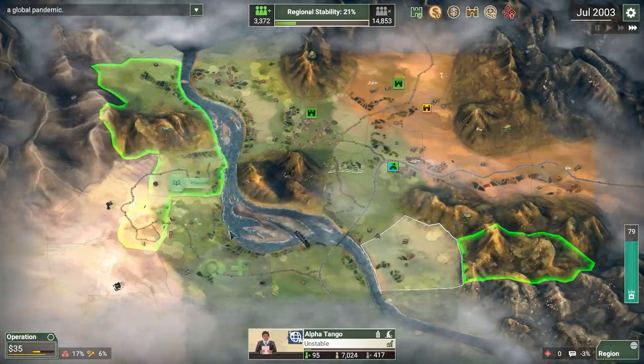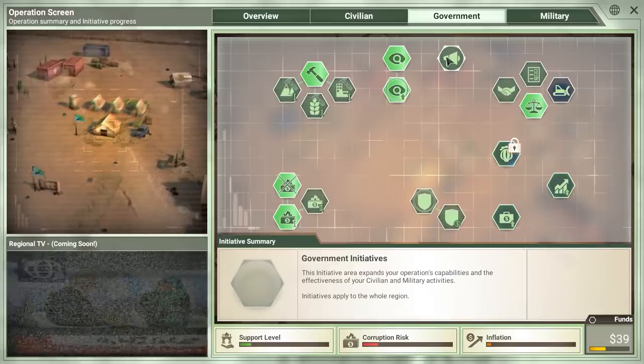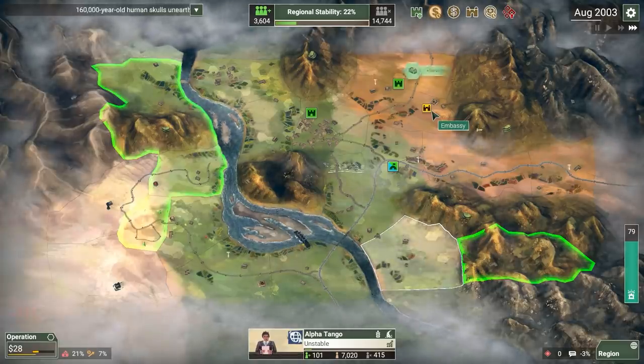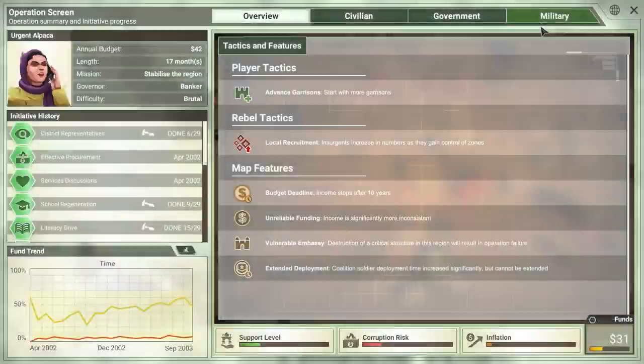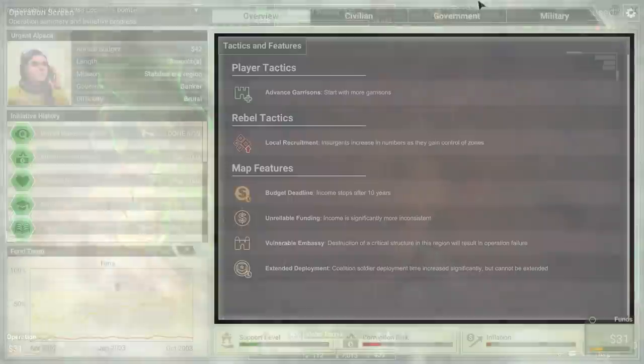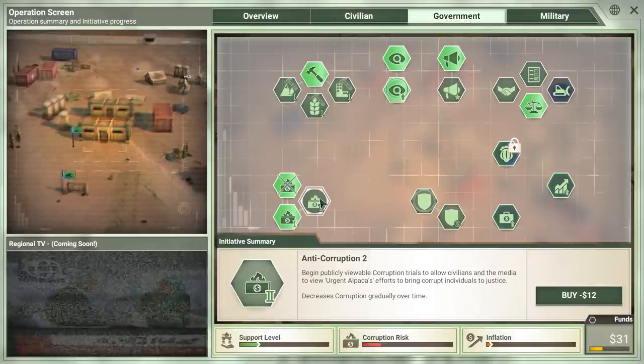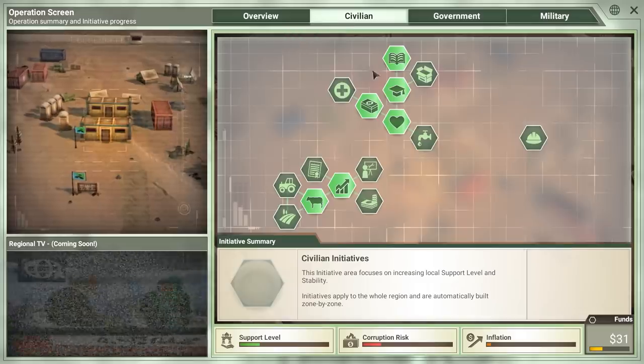We've already got a stabilized zone over here, amazingly. Military initiatives are authorized — let's go for the PR and Media Office to build that support level up a little bit faster. Let's go ahead and start training up some Coalition Soldiers, have them ready to go. I don't know where we're going to need them, but let's just be ready. I think we're okay on corruption at the moment.